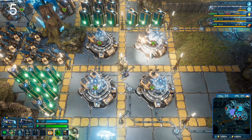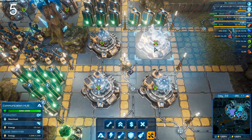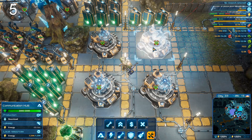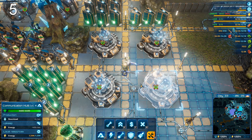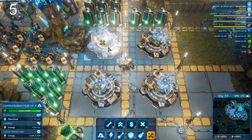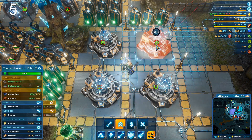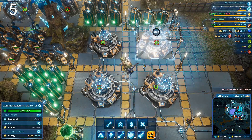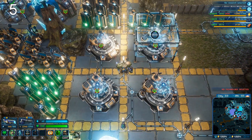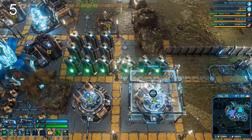Likewise, looking at comp stations: a level one gives download speed of 1 and uses 50 energy, while a level four gives download speed of 4 and uses 400 energy — disproportionately more energy, but the number of buildings is capped so always build the maximum number and always do the maximum upgrade.